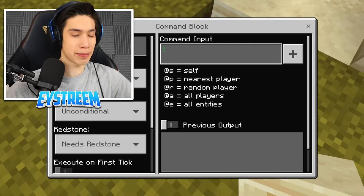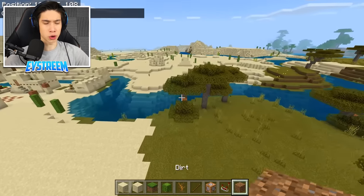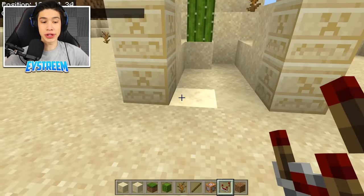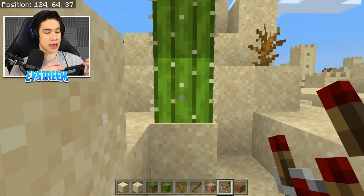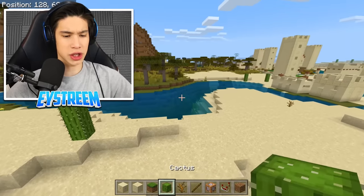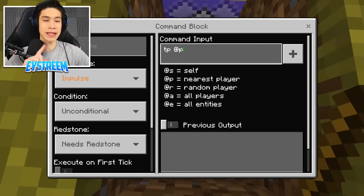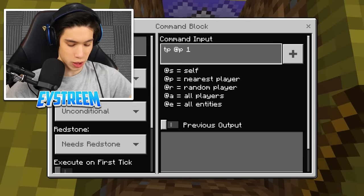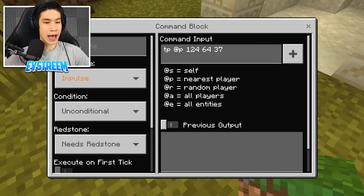Once that's done guys, open up the second command block. You're going to type TP, space, @p, space, and then type in the coordinates of your portal on the other side. So jump over to your other portal, stand exactly on the left hand side block, and write down those coordinates. Then jump back to the first portal and inside the second command block, type TP @p followed by the coordinates you wrote down from your other portal. Once you've done that guys, you can cover this up and we are done.